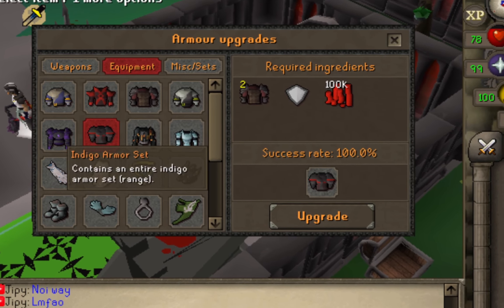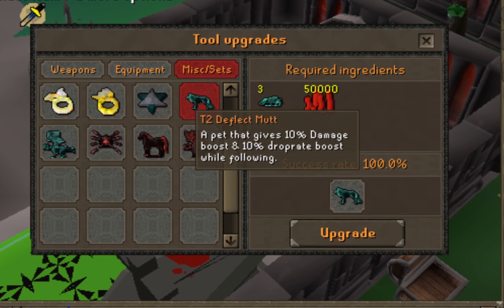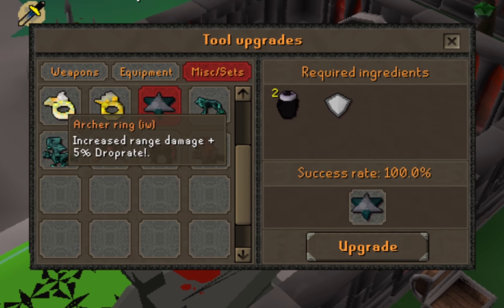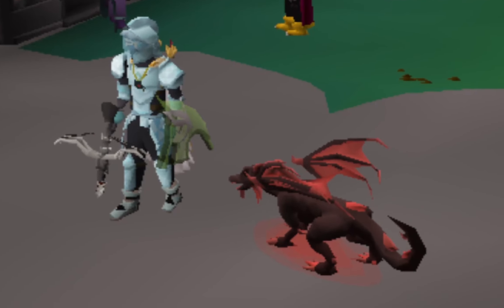Darkfire is an awesome semi-custom group boss they have added to the game. Currently, it's how you unlock the best weapons right now. I'm going to use those weapons to help me kill the boss, as well as a Divine Pendant which is created by combining two unlimited overloads in the upgrade table.